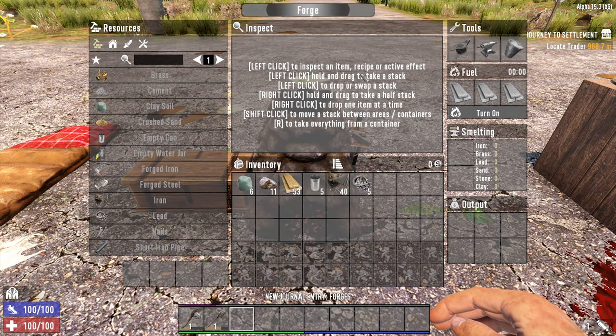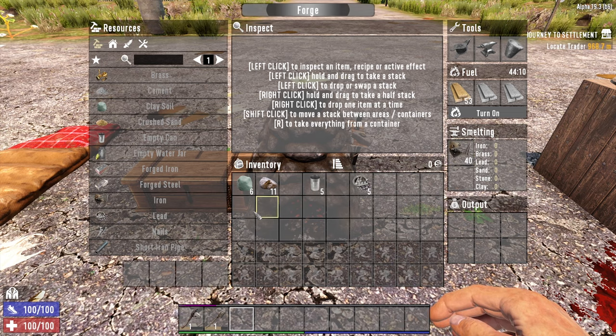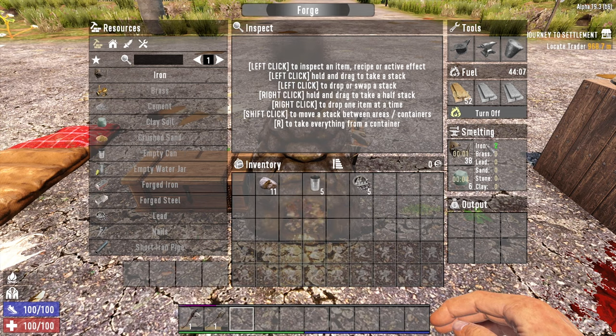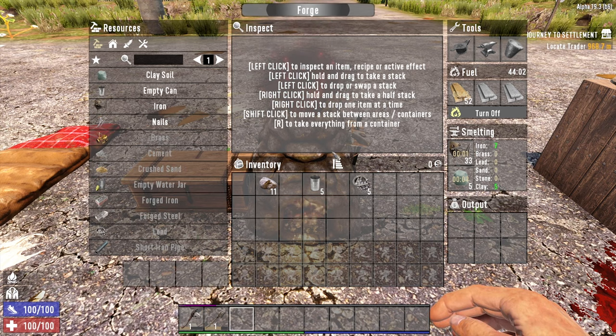How do you use a forge? The first thing you need is fuel, so put some wood in your forge. You can smelt down different materials which you then use to craft things. I'm going to put some iron and some clay in the forge and turn it on. You can see it's smelting the iron down and the clay is getting in there as well. As it smelts, it opens up these recipes.